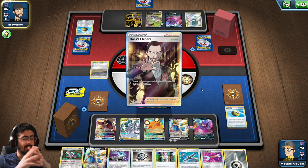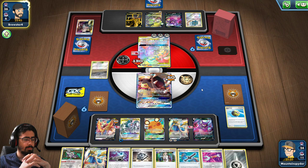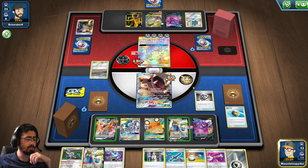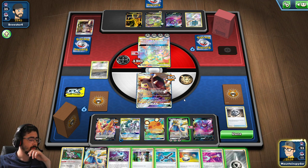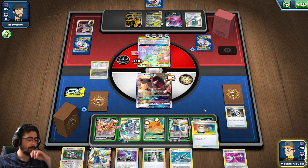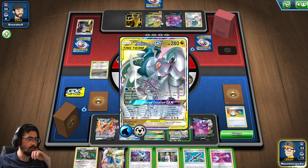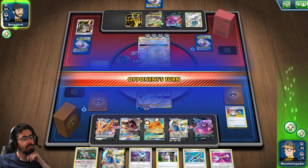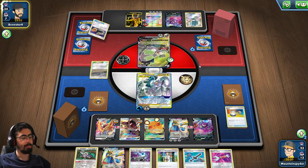It's weird — first time playing the deck, and it's kind of clicking together quite nicely. There's Boss's Orders from the opponent. Switch came through though — let's Metal Saucer this to charge up Zacian. I really want to get this KO. I think this is the smarter play — let's switch into there. You know what, I think I should have had Air Balloon on Arceus, Dialga, and Palkia so I can keep the Rusted Sword on Zacian. I think that would have been a better play. I think that was definitely a mistake on my side.